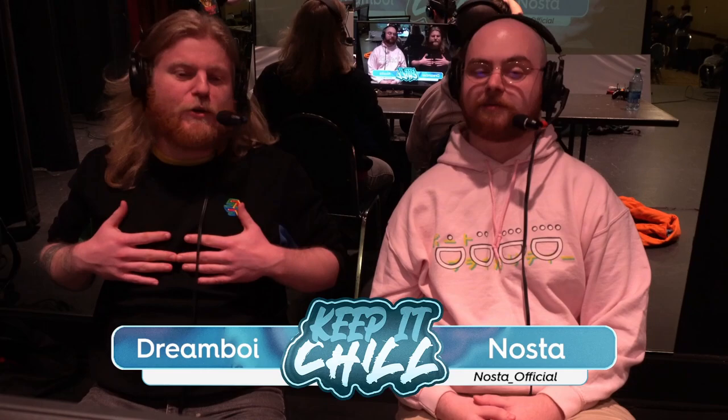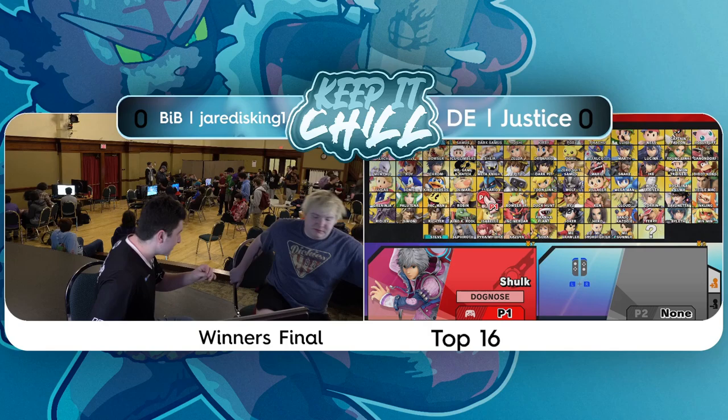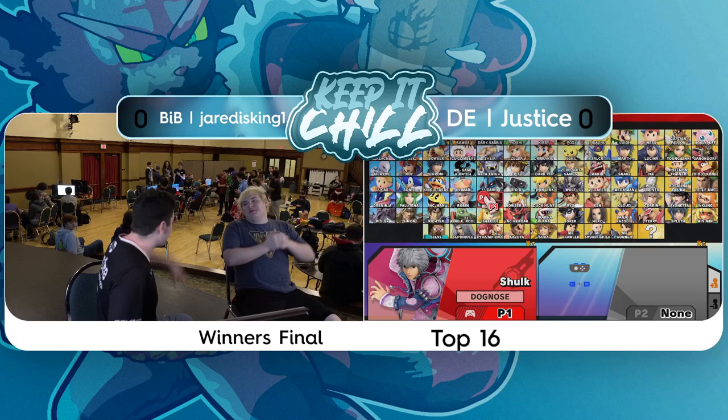So we just saw Justice versus H4 — a little pop-off from Justice. It was a bit of a pop-off, but there have been bigger pop-offs today. We've got a little bit of an Oregon versus Washington matchup coming up. These are both kind of zony characters — lots of disjoints, lots of hitboxes. This might be a slow one.